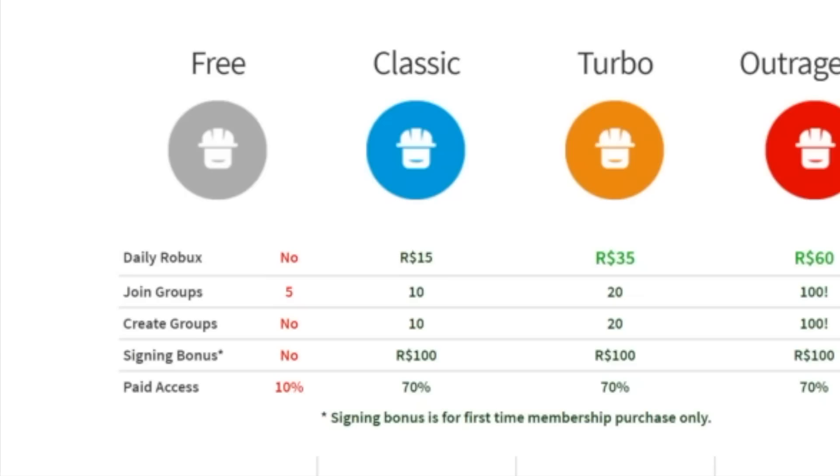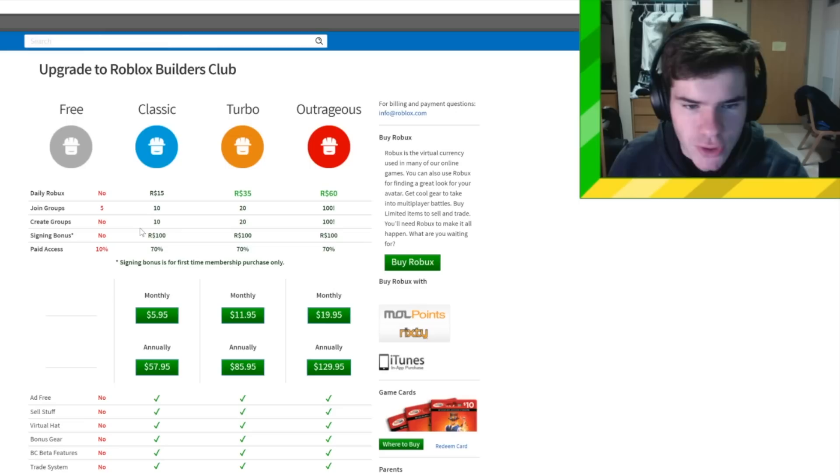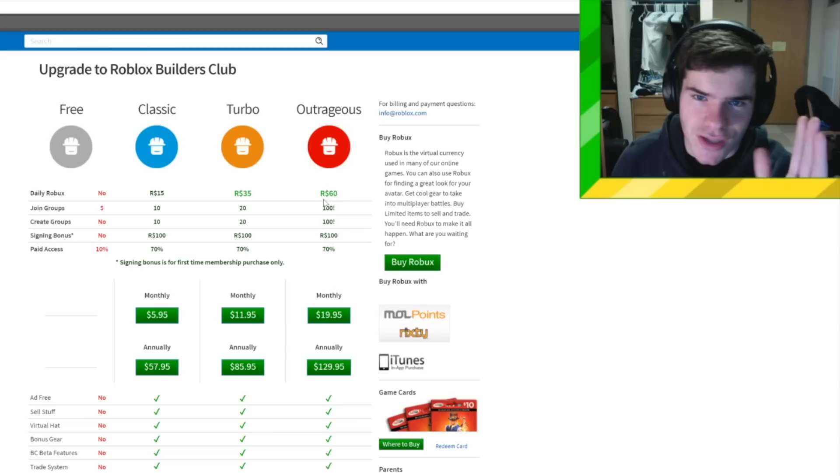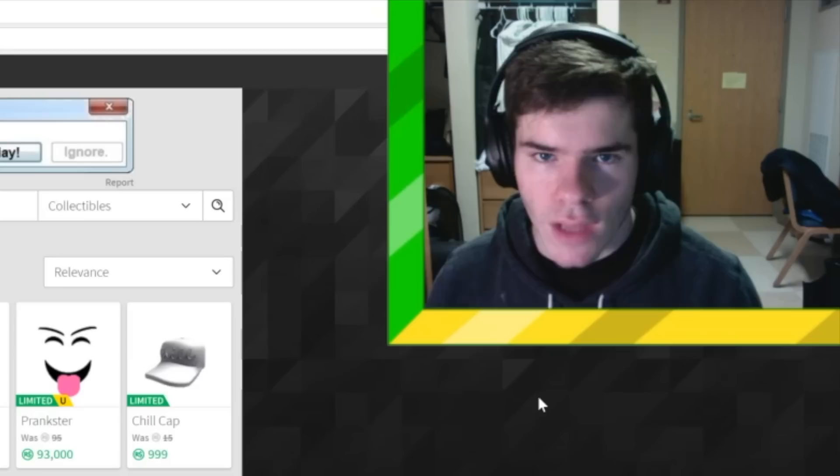If you don't want to spend a lot of money, just get Classic. You can do a lot with normal Builders Club, at least in the beginning, and upgrade later if needed. You get daily Robux, you're able to join 10 groups, create groups, sell stuff, and trade. The only limits are how much Robux you get per day and how many places and groups you can create. But if you're actually following these steps, it doesn't matter if you're making 15 or 60 Robux a day — you'll make way more than that.